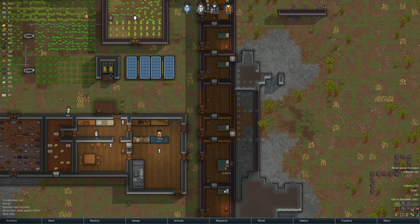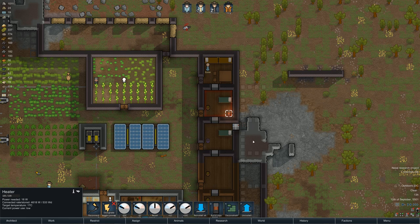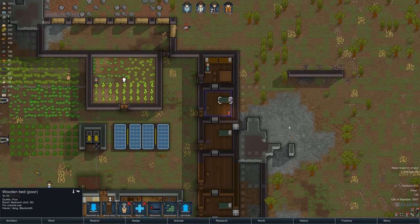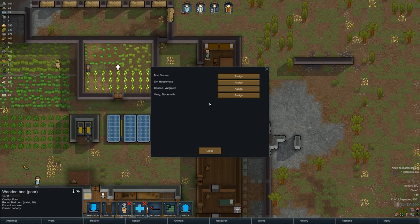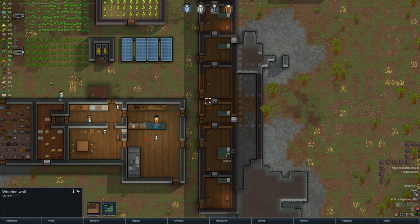Let me see what we need to do here. Vang is still living down there so let's put Vang up here. Let's turn this off — actually we'll leave it on. Let's reassign this to Vang, and this will become Mal's room. Mal's sleeping there — yes, let's put Mal over here. Perfect, and then we can start tearing this down.